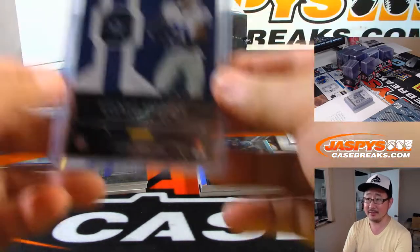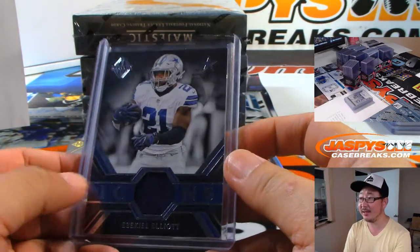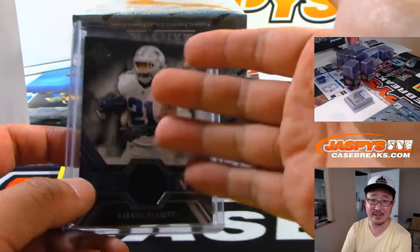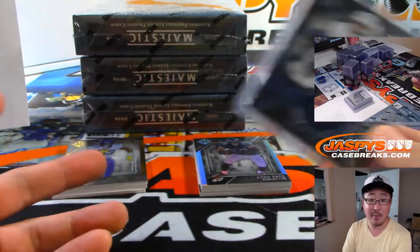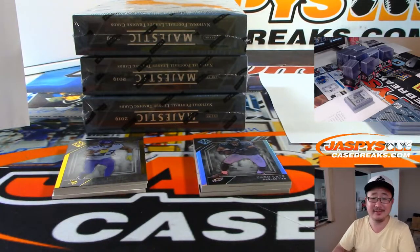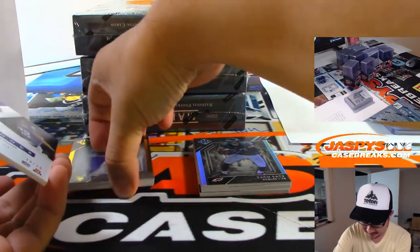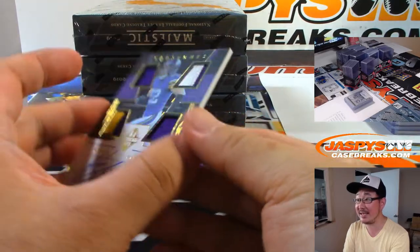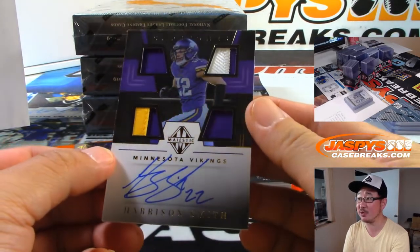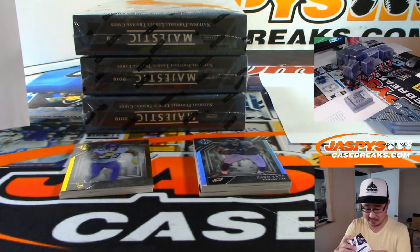It seems like it's just a matter of time before a deal gets done with Zeke — that one's 15 out of 49. With Melvin Gordon though, it sounds like the Chargers are just like, we'll trade you. Harrison Smith, 19 out of 25 — Capstones Quad Relic and Autograph. That looks nice. Sam Rail with the Vikes.